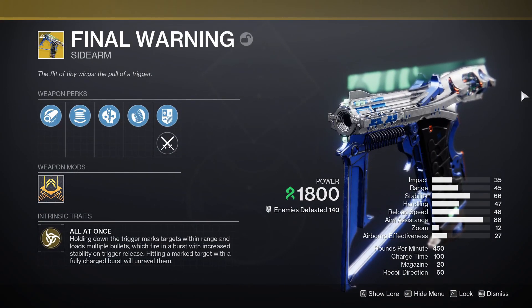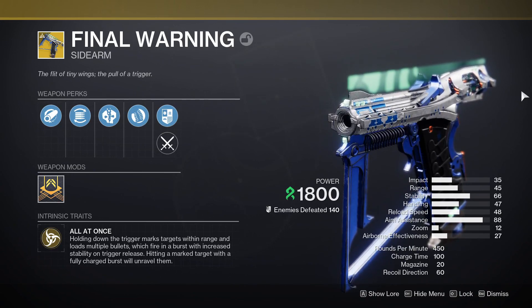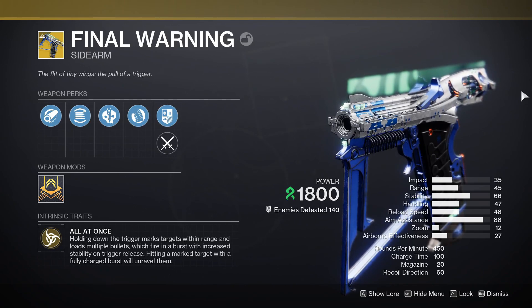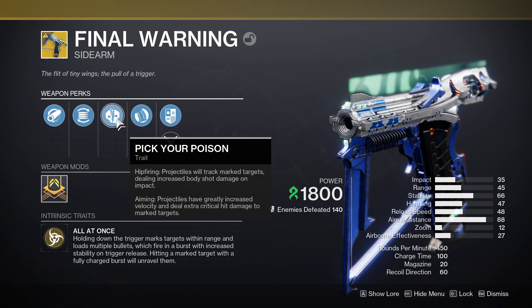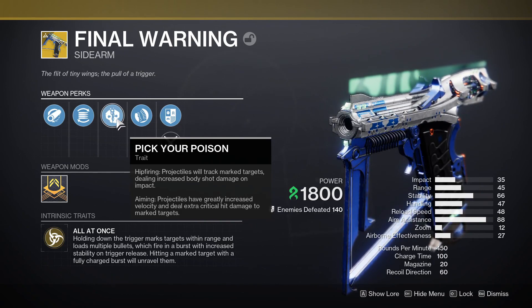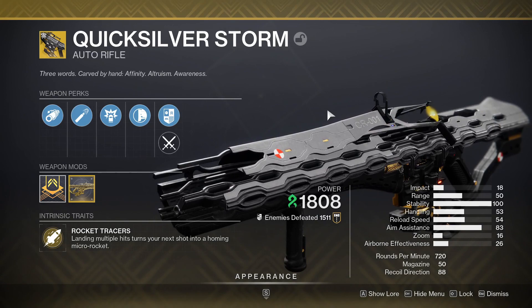The third weapon is a bit of a surprise entry because I did not expect to be using it. With only 140 kills on it, it's the Final Warning sidearm. This little thing actually surprised me — something I feared did happen and that is it can hit pretty hard. You can lock on to targets and basically have an auto-firing pistol that deals a nice amount of damage. On Neomuna it was doing more damage than most of my other weapons. It mostly comes down to the perk pick your poison, which makes the weapon multi-purpose: if you've marked a target and then start hip firing, you deal increased body shot damage, and if you aim down sights while they're marked you deal extra critical hit damage.